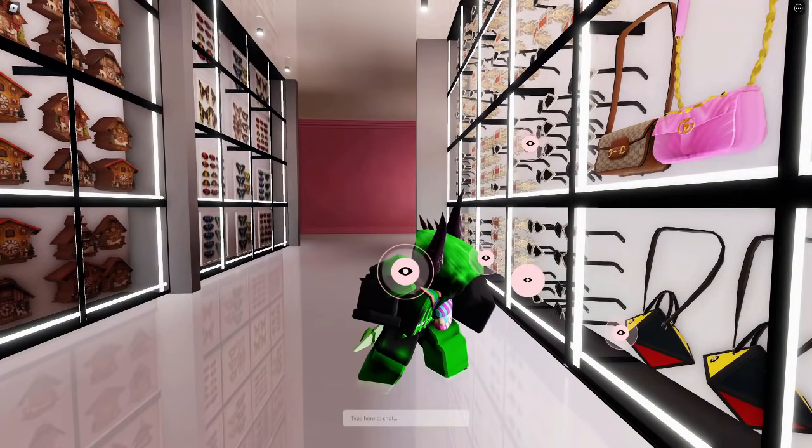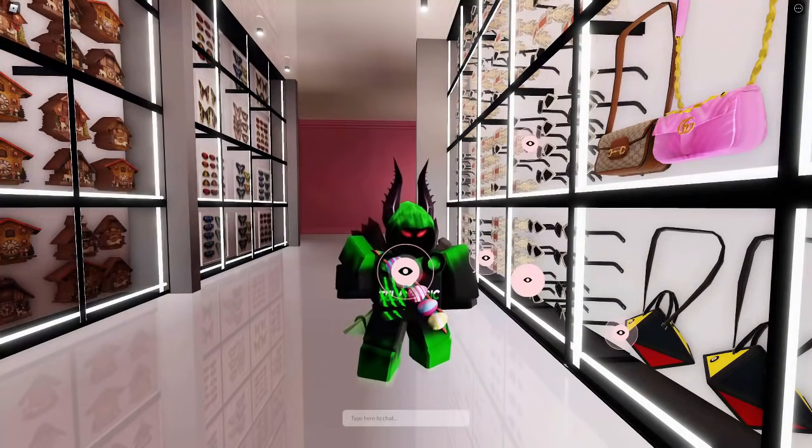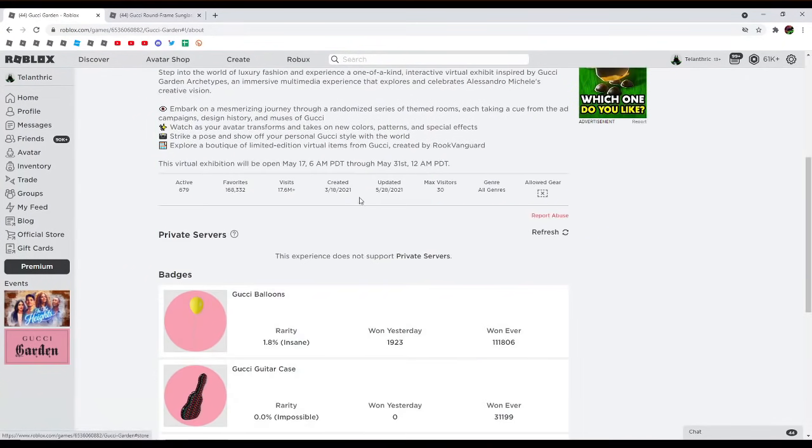I do videos on Roblox events, important stuff going on in Roblox, and guides and stuff like that. So first, what is the item? If we go over to the Gucci Garden Roblox event game, there are badges here, and all of the items have been obtained by people, except for the Gucci Feather and Crystals Headpiece.